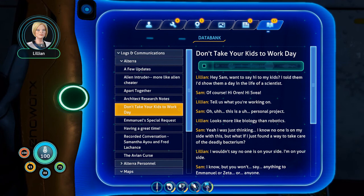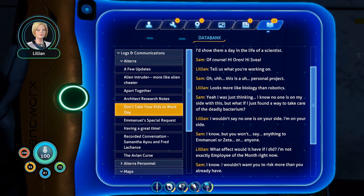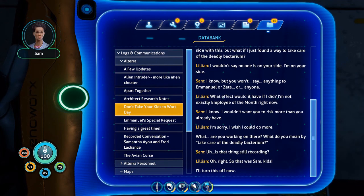Hey Sam, you want to say hi to my kids? I told them I'd show them a day in the life of a scientist. Of course. Hi, Oren. Hi, Svea. Tell us what you're working on. This is a personal project. Looks more like biology than robotics. Yeah — I know no one is on my side with this, but what if I just found a way to take care of the deadly bacterium? I wouldn't say no one is on your side — I'm on your side. I know, but you won't say anything to Emmanuel or Zeta, anyone. What effect would it have if I did? I'm not exactly employee of the month right now. I wouldn't want you to risk more than you already have. I wish I could do more. Is that thing still recording? That sounds sketchy — I don't trust her.